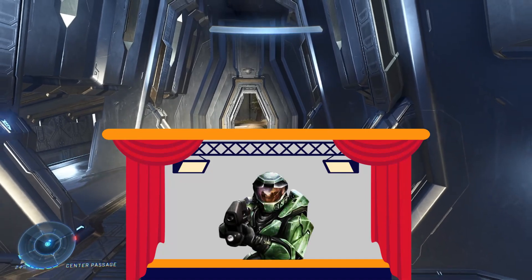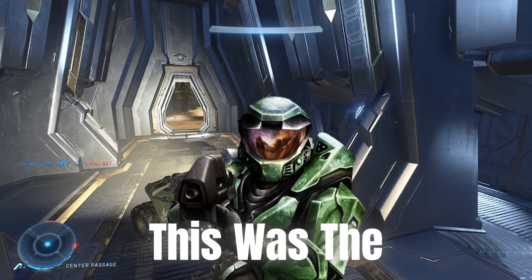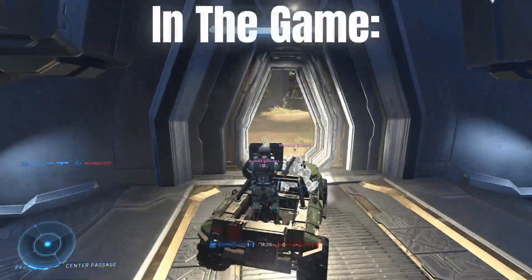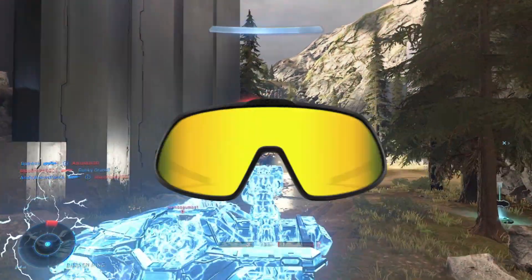Starting with the first debut of Master Chief in 2001. It's pretty basic, but you can clearly see it's him. This was the first edition of Master Chief in the game Halo Combat Evolved. Of course, he had his iconic green armour and orange visor.